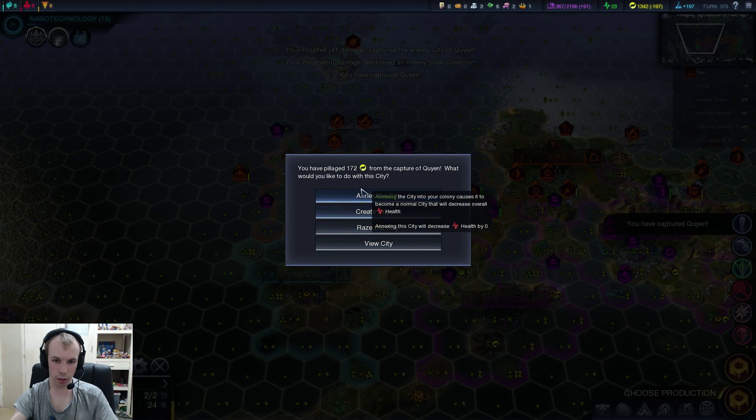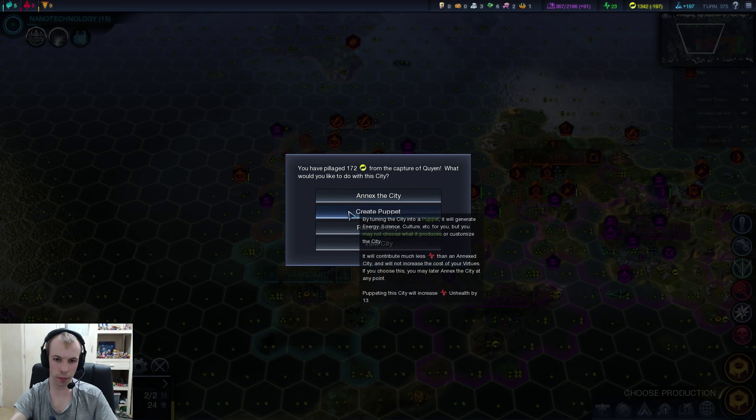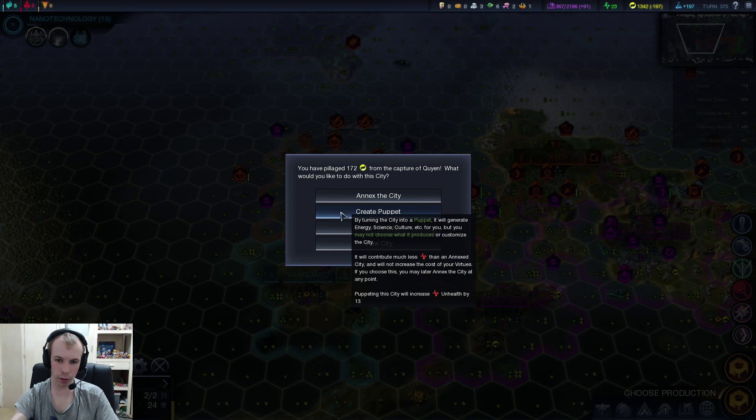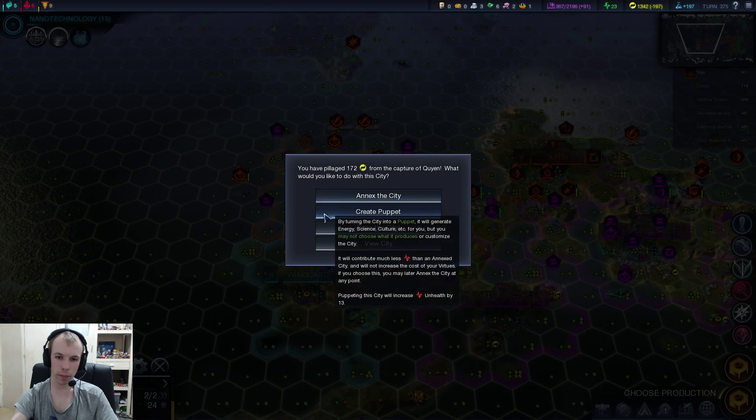Huzzah! So what does Annexing do? I think Annexing means it just becomes like a normal city. Creating a puppet will generate energy, science, culture, etc. for you, but you may not choose what it produces or customize the city. Health seems to be what happiness used to be, like in Civ V.